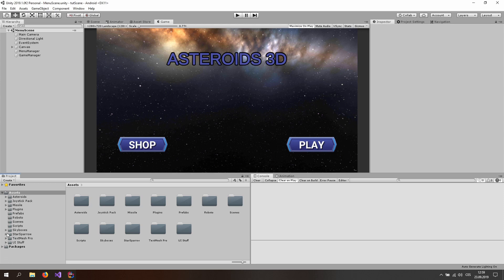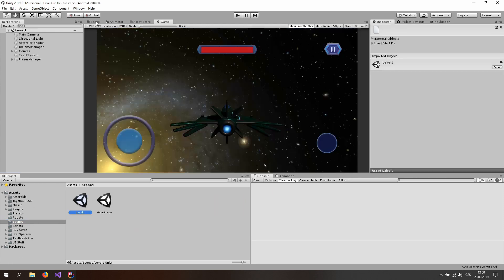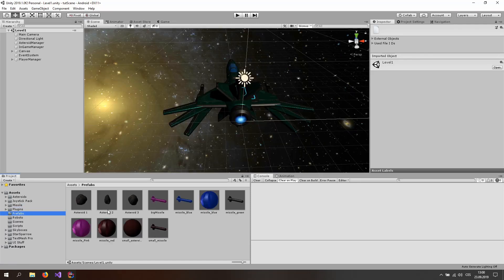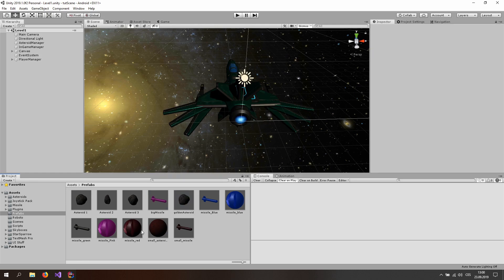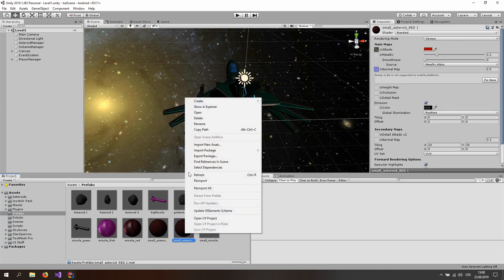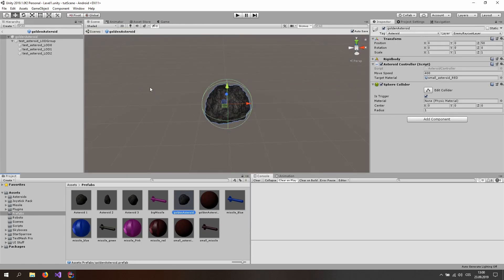Let's start by making our asteroid prefab. Go to the scenes folder and open up the Level One scene, then go to the scene view and your prefabs folder. Create a golden asteroid by duplicating the asteroid one prefab and renaming it to 'golden asteroid'. Also duplicate the small asteroid material and call it the 'golden asteroid material'. Then double click on the golden asteroid to open it in the preview and drag the golden asteroid material onto every single one of the levels of detail — zero and two.